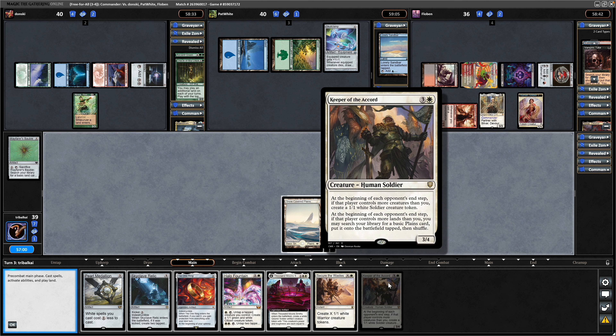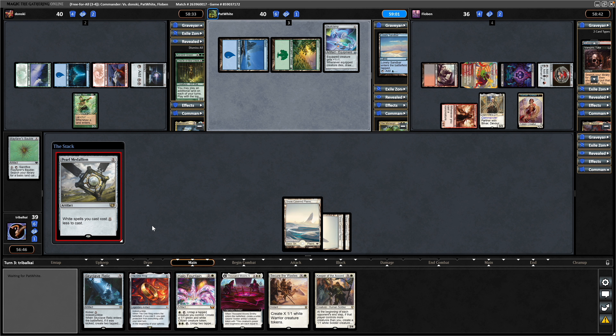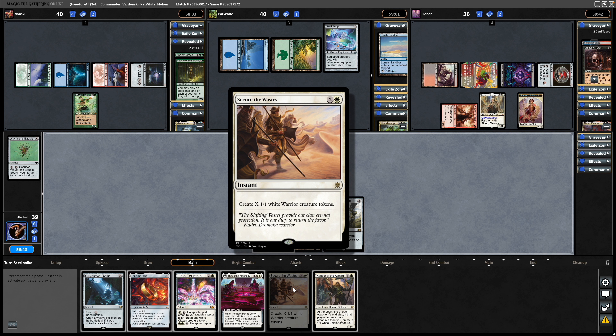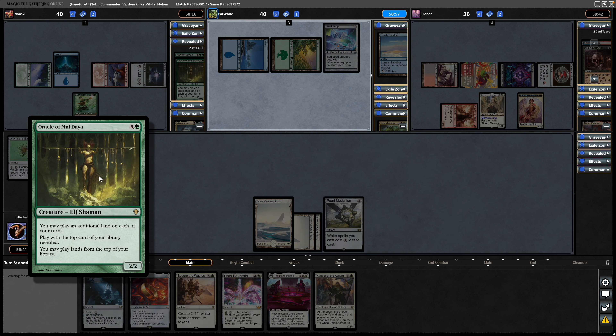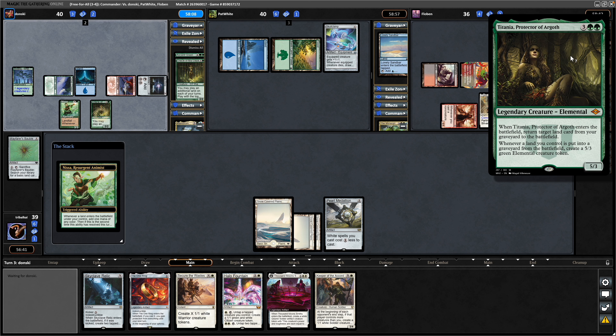Could catch up on lands with Keeper of the Accord though. Do we just go for the Pearl Medallion here so that we can go Keeper of the Accord, and try to keep hold of that Skyclave Relic to make tokens with? Can go for Secure the Wastes for one if we're made to discard our hand. Oracle of Mul Daya into play for Maelstrom Wanderer, showing us a Titania on top.